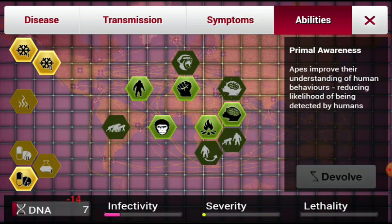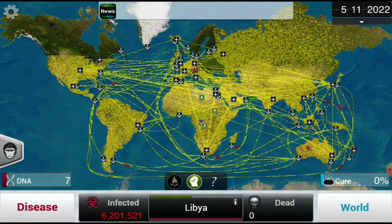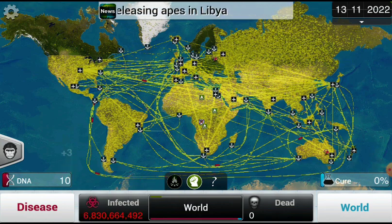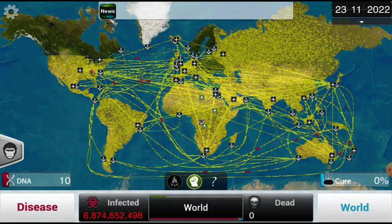Now I'm less likely to be found by humans. Checking out the world that's infected everybody. I don't really ever see a reason to attack, which is what that fist in the middle is.